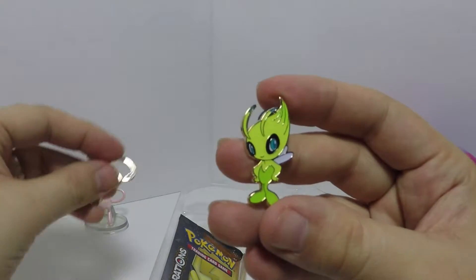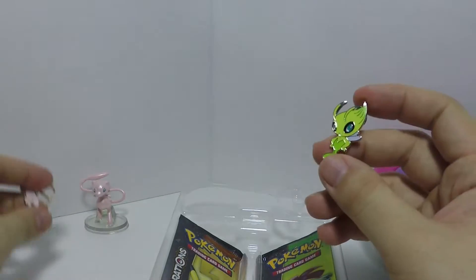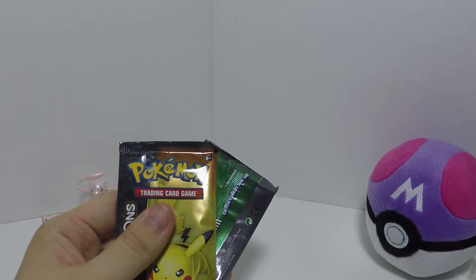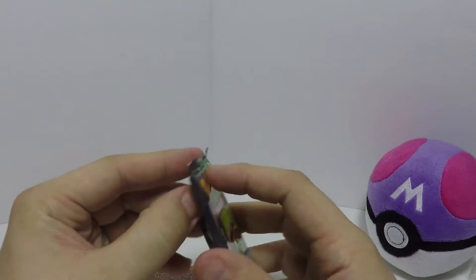And then of course you get your little Celebi pin. This was February — this is March — so put him here. And of course you get your two Generations packs; got Pikachu and Venusaur. Let's start with Venusaur first, see what kind of goodness we got in here.